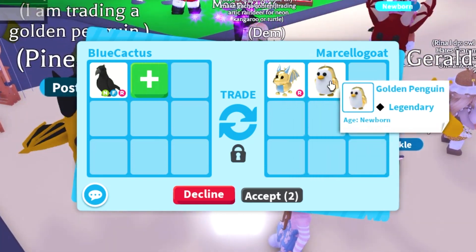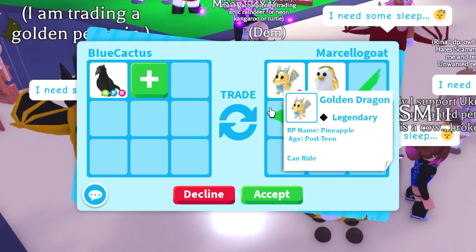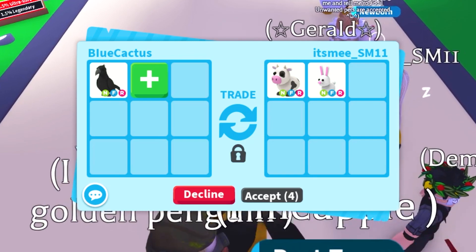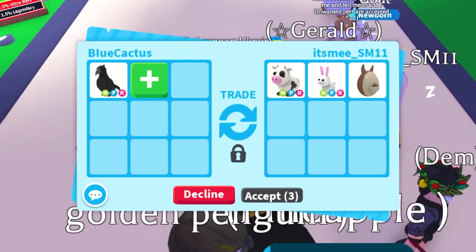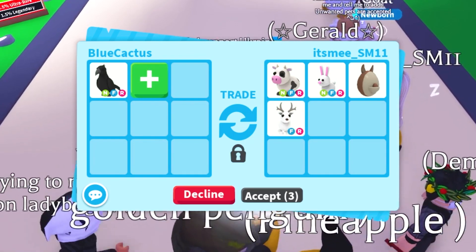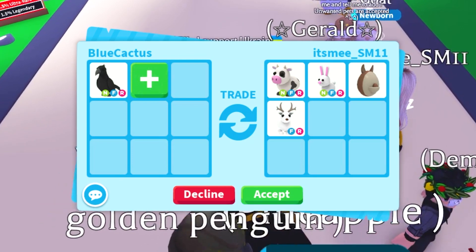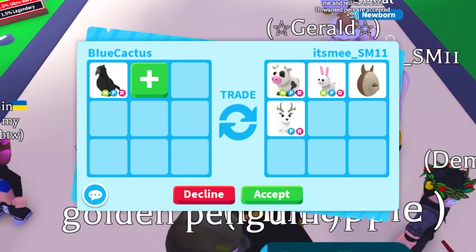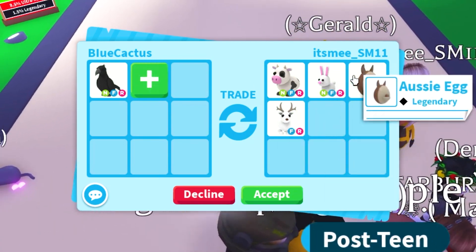We got a trade from this guy — he's putting up a Golden Dragon and a Golden Penguin. These ones don't hold too much value; they're still in the game and you can get the Golden Eggs pretty easily. Oh no way, a Neon Cow! Having a Neon Cow would actually be really cool. I've already got my own, so I would just need a couple more to make a Mega Cow. His offer's not looking too good though — he did add an Aussie, but yeah, this isn't good.